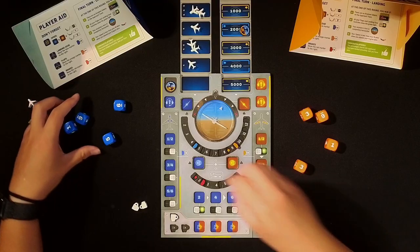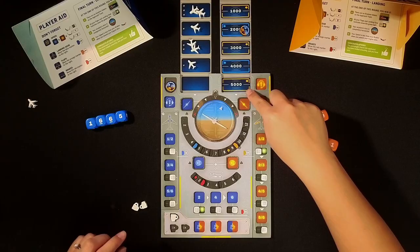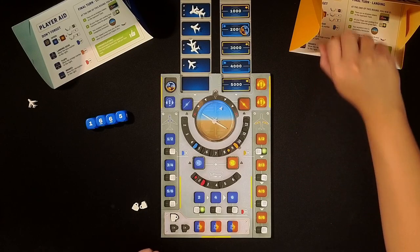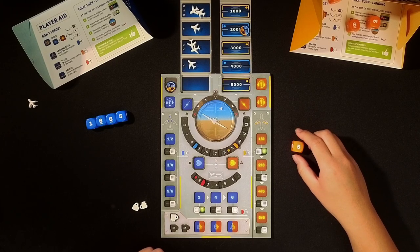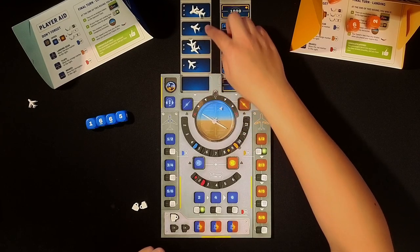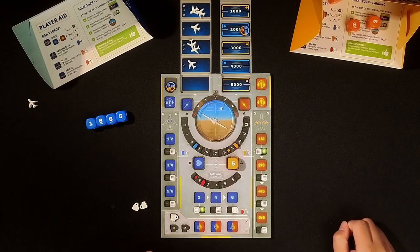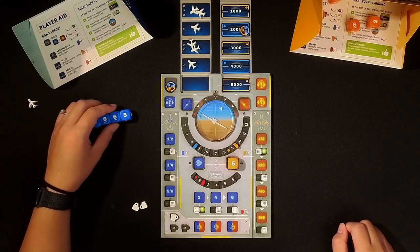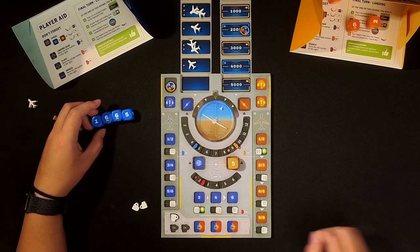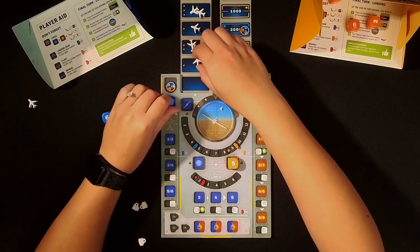Okay, so I think the co-pilot will go first. I have to check the rolls — I think that's what that means, that this is pointing to the right. I'll roll one die — it's a 5. I really need to remove these airplanes, so I'm going to keep the 5 and put it here. I'll use a coffee cup and change this to a 2 to at least remove this airplane.